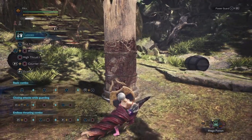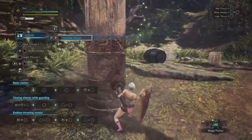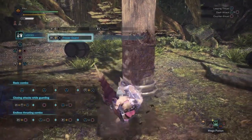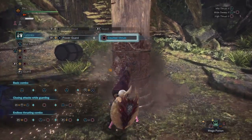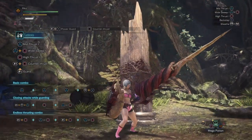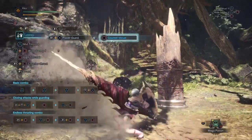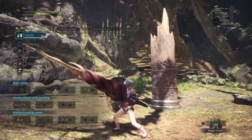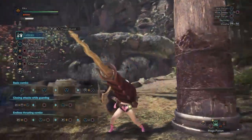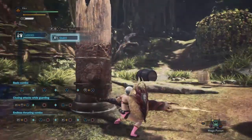Holding R without pressing anything else will hold the position for about 3 seconds before auto-thrusting. During this period, you can press X to do a powerguard — a special guard that consumes stamina but increases defense capabilities, and the counter-thrust does more damage. You can also change the direction of the thrust, unlike the normal counter. So long as you hold the block button, you'll stay in powerguard stance, allowing you to block multiple hits.